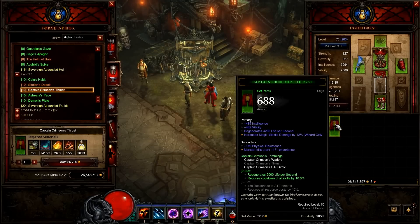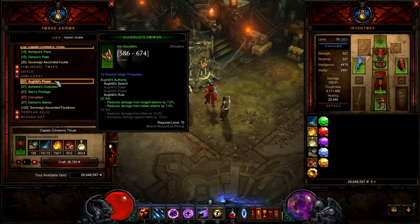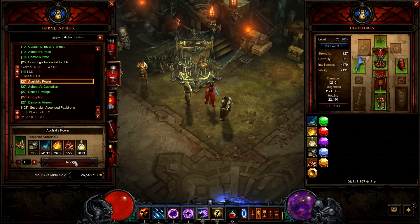After that, craft Ore Guild shoulders and finish the set. Extra damage and reduced damage against elites is really handy. It doesn't look like much, but it is an amazing survivability bonus.